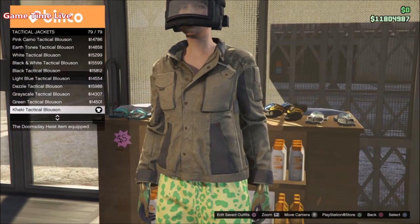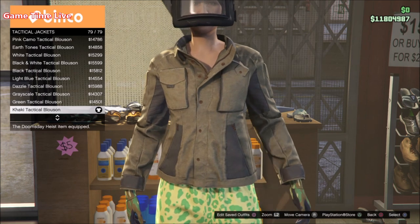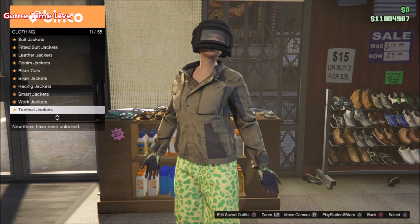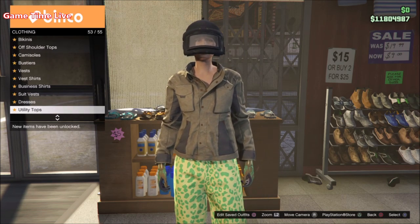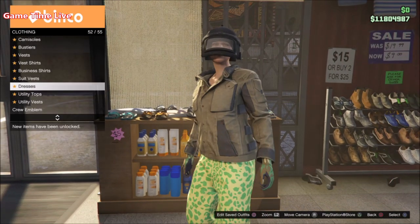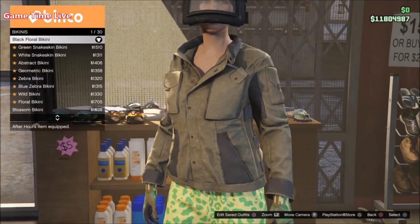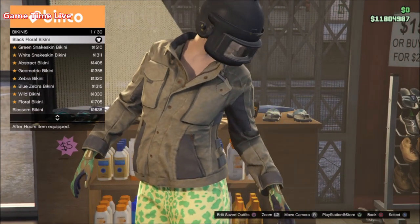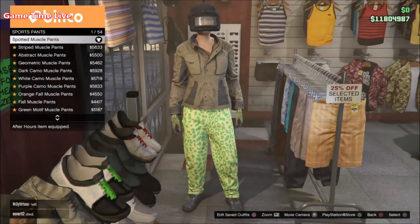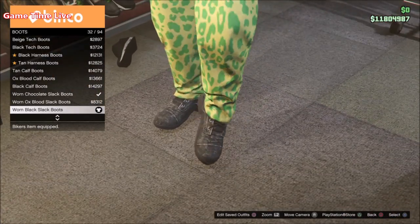Let's get straight into these components. On the second female character, go over to the closet and start with the very first outfit. Go over to the top section, then go to the tactical jackets and put on the Cakey Tactical Blue Sun, which is the invisible body component. Once you have that on, scroll over to the crew emblem and add a back crew emblem — it doesn't matter which crew you're in — to activate the paramedic logos. Then back out, scroll over to the bikinis and put on the black floral bikini to merge the paramedic logos. For the pants, put on the spotted muscle pants from the sports pants section.